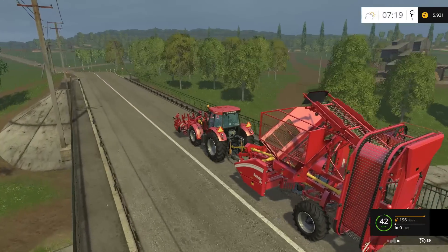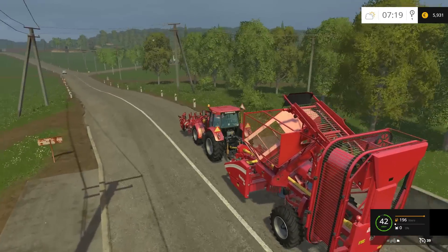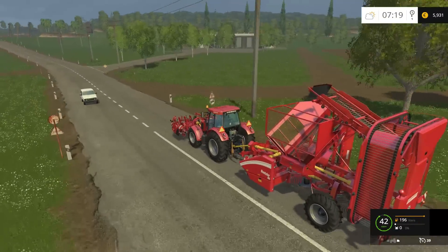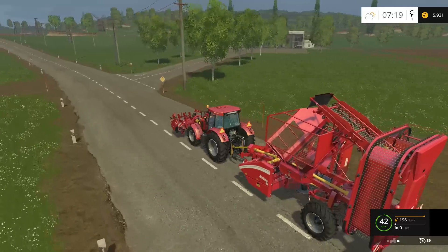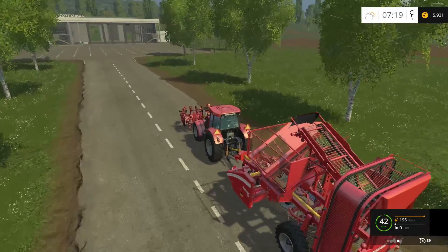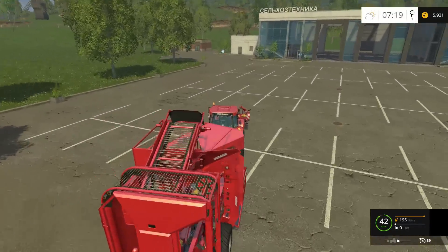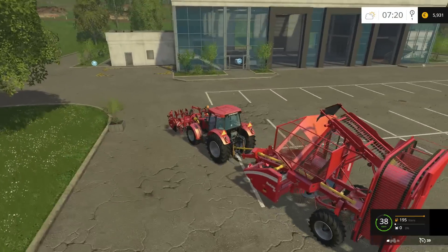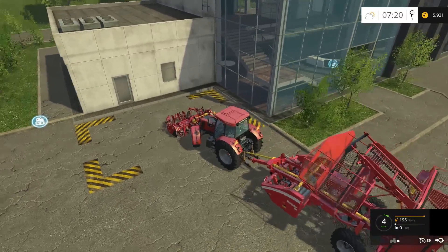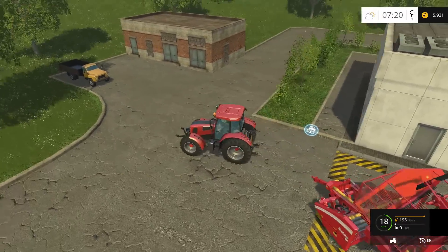Not even enough to buy the forage harvester. I did get a John Deere pull-behind forager but it looks terrible - it's like a lot of these mods are from the 2013 farm sim and they just port them in without updating them. I wish I could figure out how to edit them. Maybe once the holidays start I'll begin doing that and we'll make our own versions of some of these mods and post them on my website.